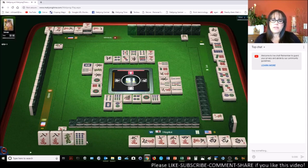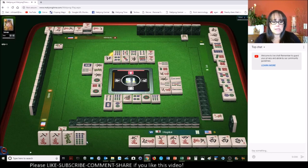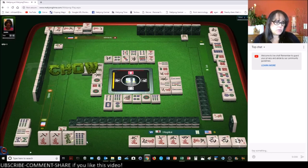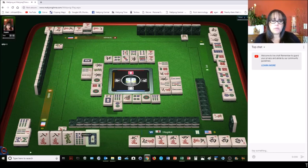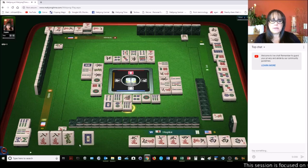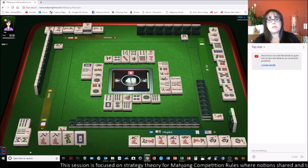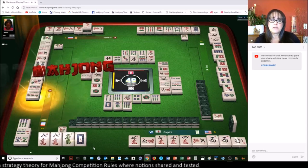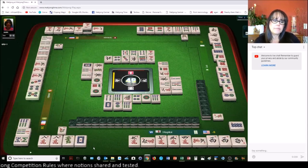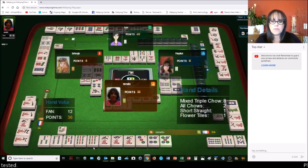Seven bamboos — I'm going to get rid of this two dots, I didn't want to hold on to it too long. I think they might be stuck on six bam, unless I'm missing something. Oh — self pick! Let's see, let's get rid of the six bam. There are two white dragons out. They have a pair wait — so that wouldn't be it. They may be waiting to self pick for their last faan, so half flush, short straight, self pick — that's what they were waiting for.